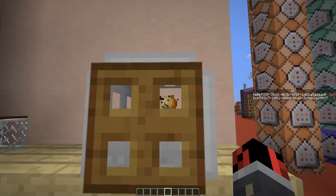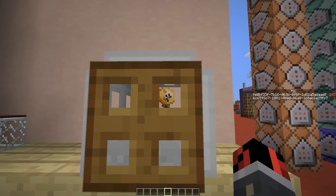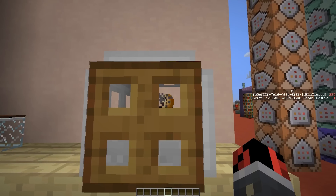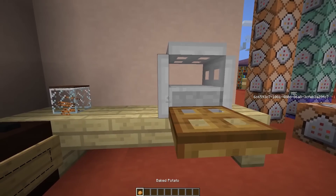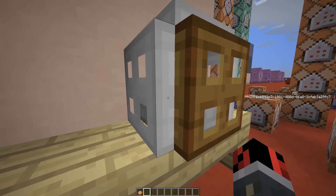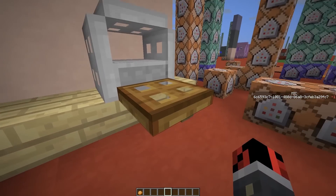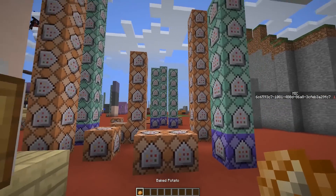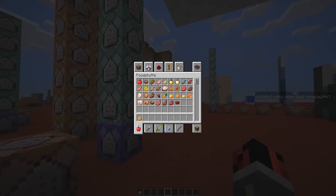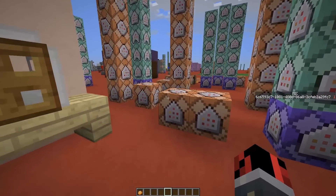We dropped the potato. Let's close it, and as you can see some smoke particles are generated — this means the microwave is working. When the score reaches 300, it should turn into a baked potato. Let's see — yeah, we got it! I took it without opening the microwave. Anyway, we closed the microwave and we got a baked potato. As I said, you can extend this to any type of item.